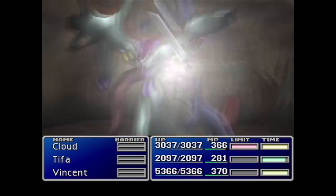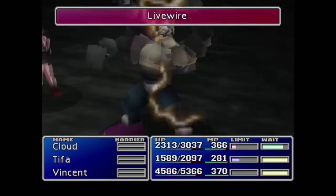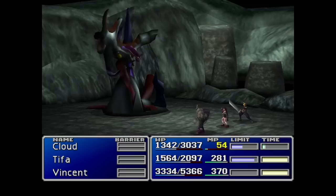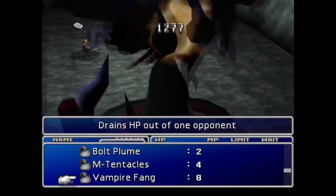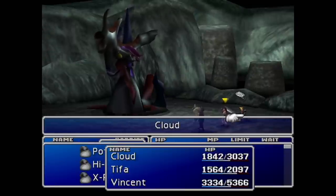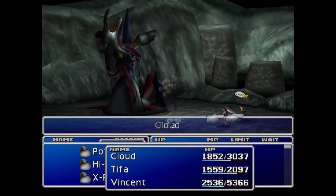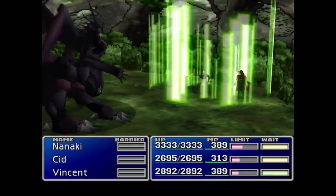Now we're on to Jenova DEATH. The main strategy here involved making my party depressed. This run taught me a lot about how different systems in the game actually work — especially what a lot of items do, like Hyper and Tranquilizers. They don't just affect your limit gauge as I always believed; they have other purposes and uses. This is the part where I fully realized that. Anyway, we beat Jenova DEATH.